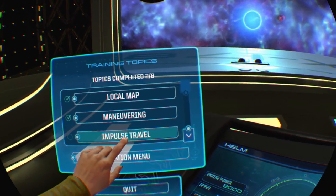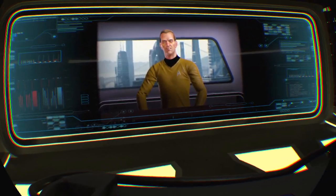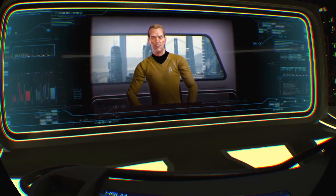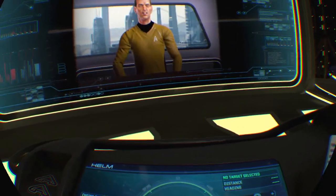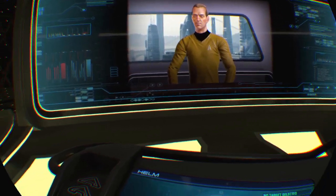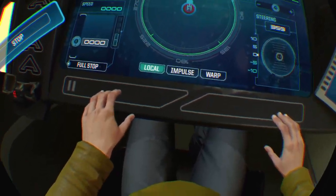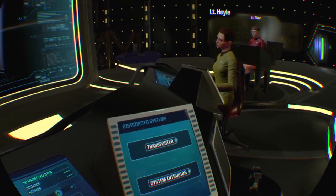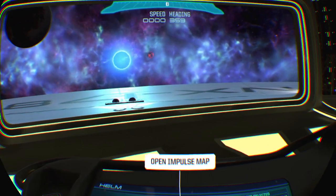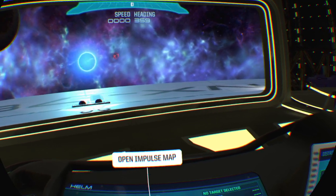Let's start with impulse travel now. Your ship's impulse drive allows you to travel quickly between planets and other points of interest within a star system. To travel via impulse, you'll first need to plot a course by choosing a destination on the impulse map. Once the course is plotted, you will need to align your ship with the appropriate heading and engage the impulse drive. Be aware, the impulse drive cannot be engaged unless the chief engineer has allocated sufficient power. As I stated earlier, helm is responsible for impulse, which gets the ship from one point to another quite quickly.